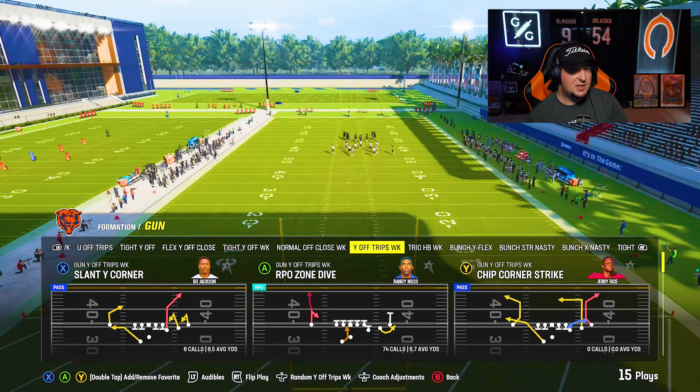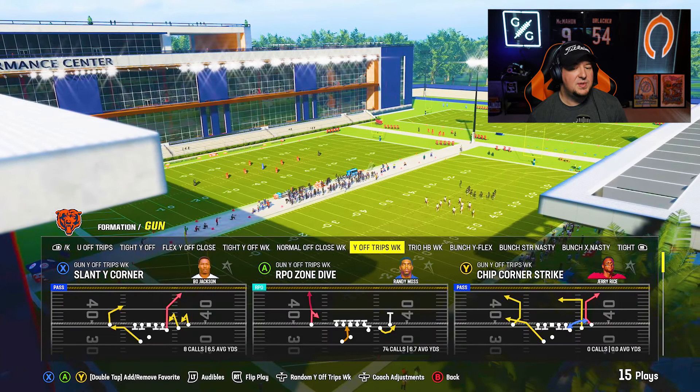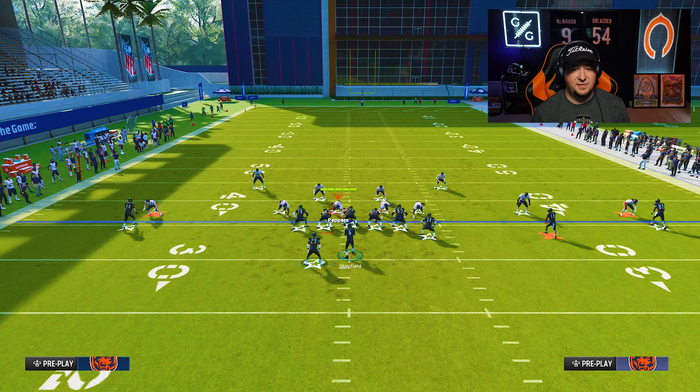What I just threw resulted in a velocity interception, and that leads into tip number two. The reason some of these throws go wrong is that velocity actually hurts you against man-to-man coverage. Man-to-man plays so tight to your wide receivers in this game that the lower trajectory of a velocity ability can actually hurt you more than you think. So I'm going to put in our backup quarterback and demonstrate the float trick without velocity.